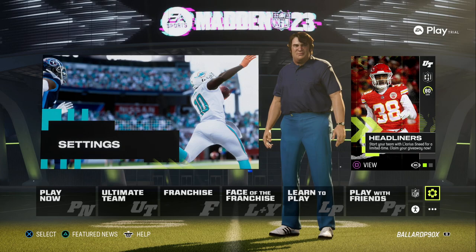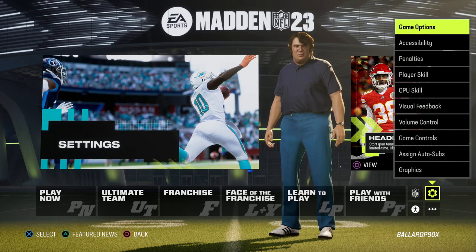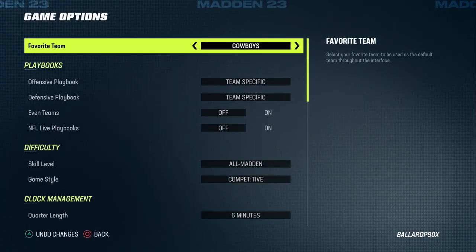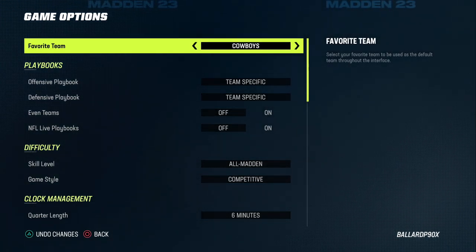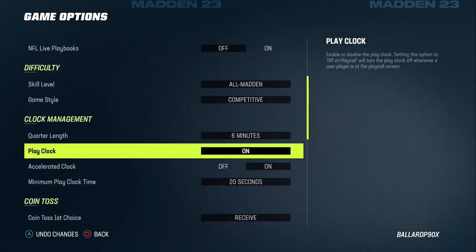What you want to do is go over here into your settings, go to Game Options — very important. We're just going to go through some of the best settings in the game. Obviously you need to put your favorite team as the Cowboys, best team in the NFL — at least that used to be true.